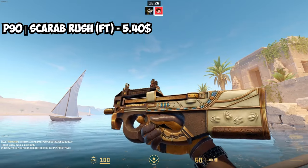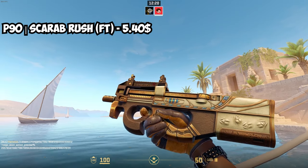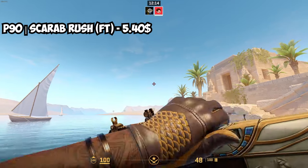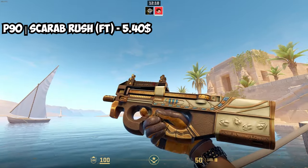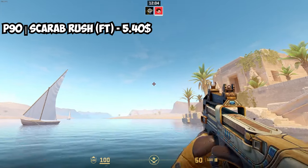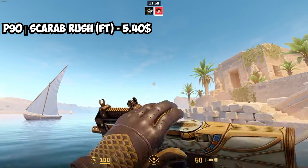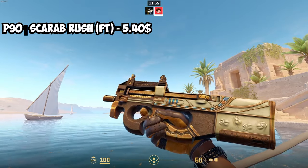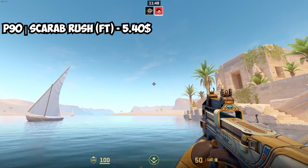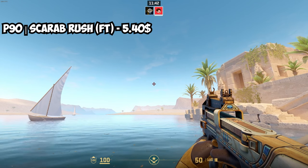The best option I could find for the P90 was the P90 Scarab Rush. It has more of a brown-ish Asian vibe to it rather than being purely yellow, but due to the brown color on the gloves it fits really well. There aren't really any pure yellow P90s, so this was the closest option I could find, and it fits really well with the gloves because of the brown coloring. It's from the Anubis Collection, and the best condition to buy it in is Field Tested at $5.40.